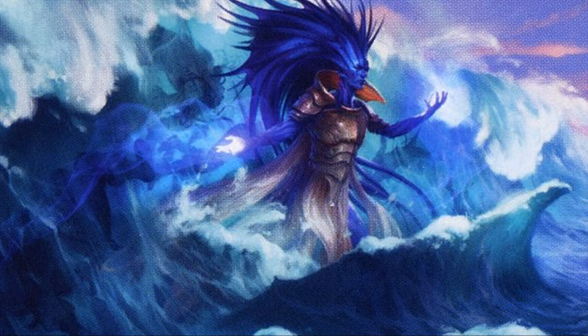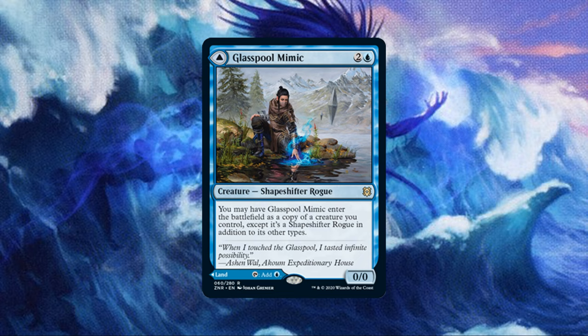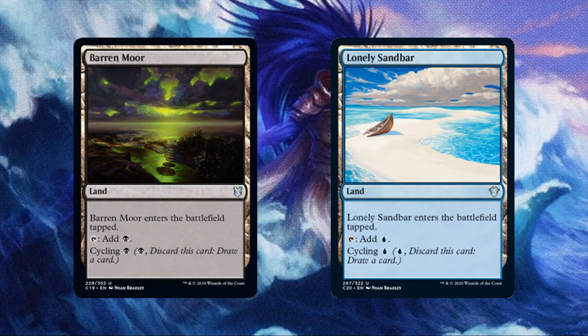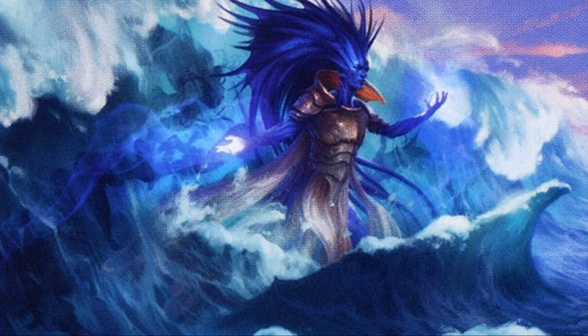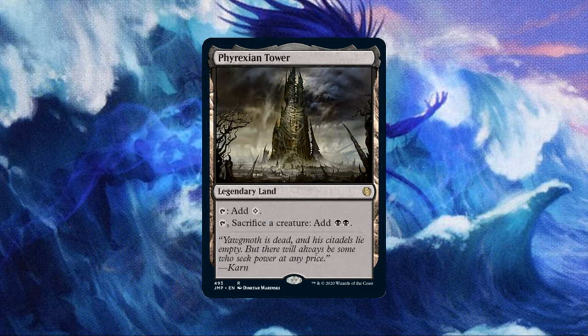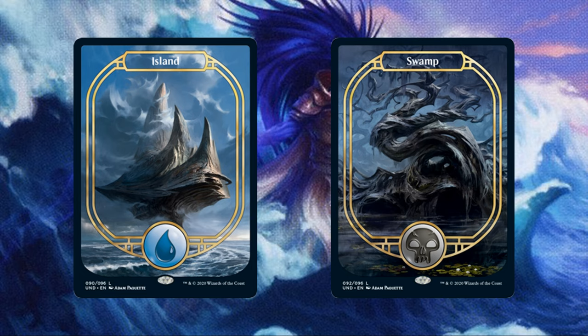This can all be done with basic lands, but for consistency, it is helpful to include the following utility lands. Glasspool Mimic can be played as a clone if we have enough lands. Barren Moor and Lonely Sandbar help to fill our graveyard with a cycling ability. You can also, budget permitting, include a Phyrexian Tower to take advantage of our doomed Encore tokens. The rest of the lands are basic lands and some color fixing lands, whichever fit into your budget. Of course, I have included the ones that I use in the decklist in the description.